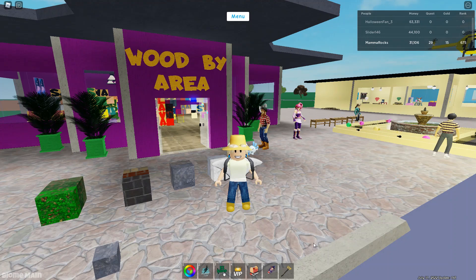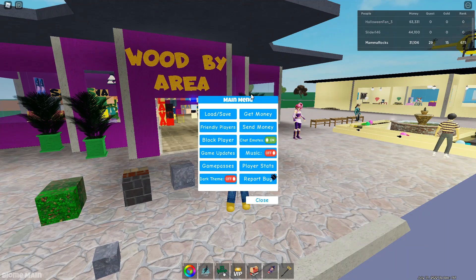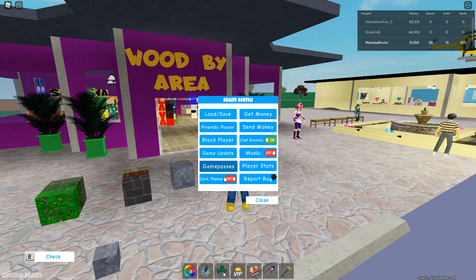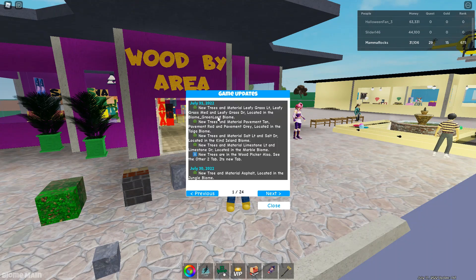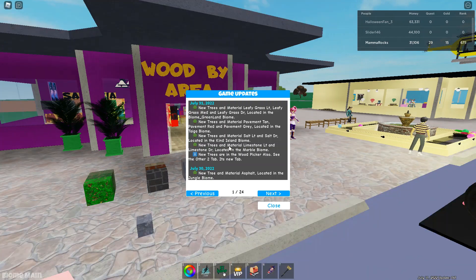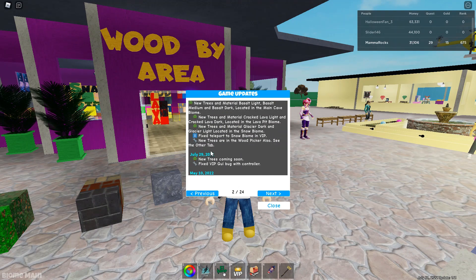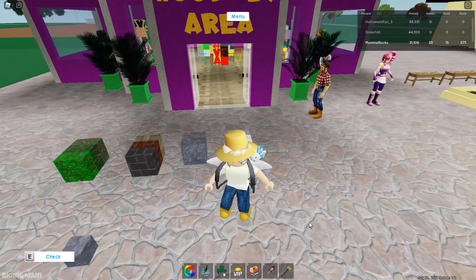Hello everybody, I'm in Builders Edition 3 and there's been some updates. I know there hadn't been any all summer — he has been steadily working on it. You can go to the main menu at the top and click 'Game Update' and it tells you which trees are new. There's actually quite a number of trees and it also tells you where to find them.